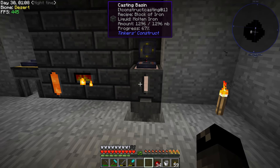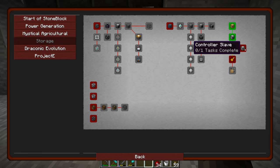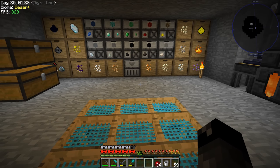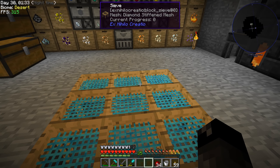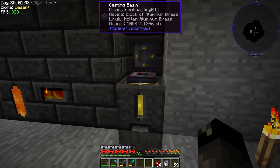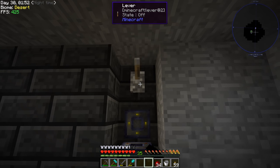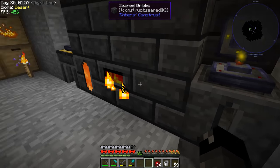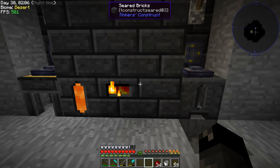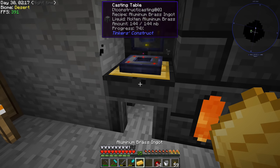Now that we've got the smeltery translocators going, storage is mostly done. Eventually we'll set up automatic collection for the drawers. We also have a partial cauldron of aluminum brass — if we turn off the translocator and press this button, it's all back in the smeltery. These translocators don't require much configuration, you just press a button. We need to cast those aluminum brass ingots out so I can clear the smeltery — we'll just do the ingots right now.